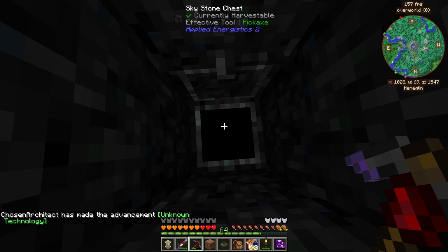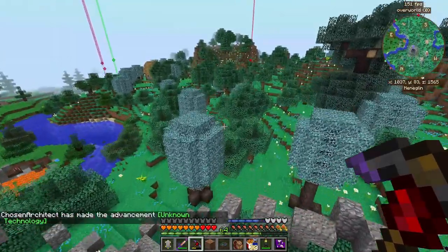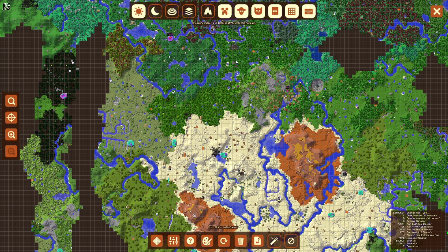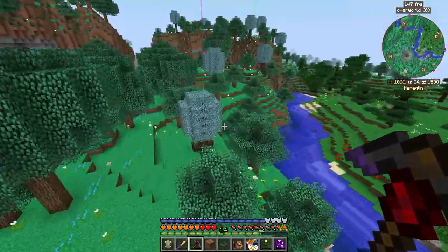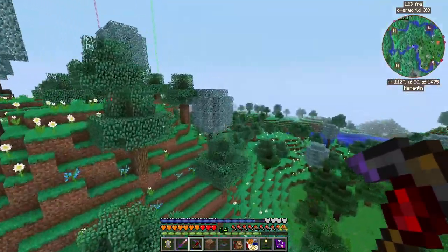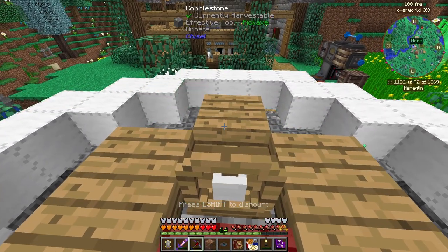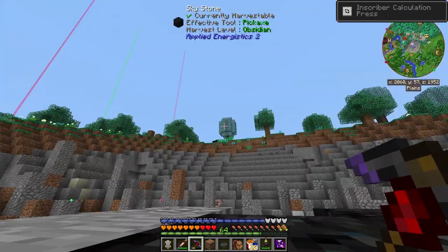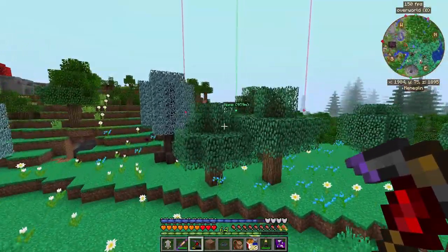We got almost every inscriber piece just in one chest. This chest is really hard to break by the way — it's a tough cookie. There's another one a little bit farther away. From this we got the Engineering, the Calculation, and the Silicon press — we're still missing the Logic press, which is honestly one of the most important because you're going to make more Logic presses than anything. I just made it to the second one and we ended up getting duplicates, but we did get the Logic press we needed. We also got an Electrum nugget out of all things.